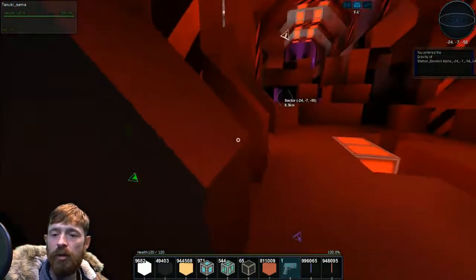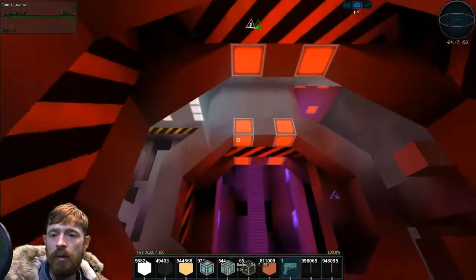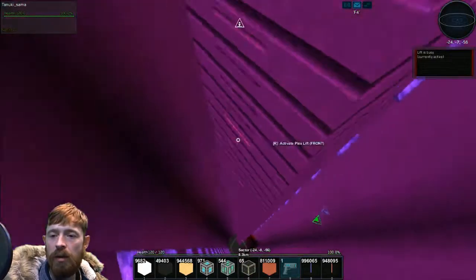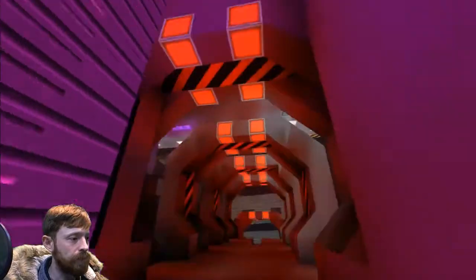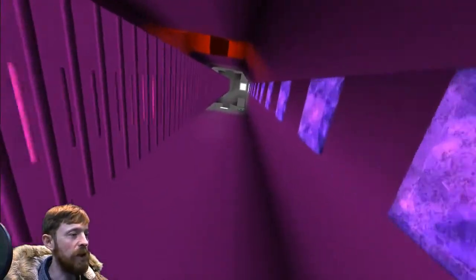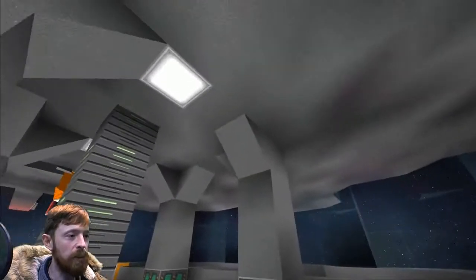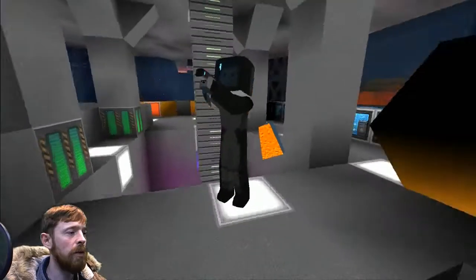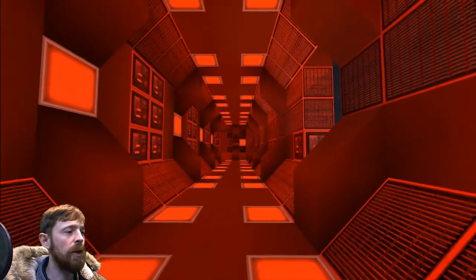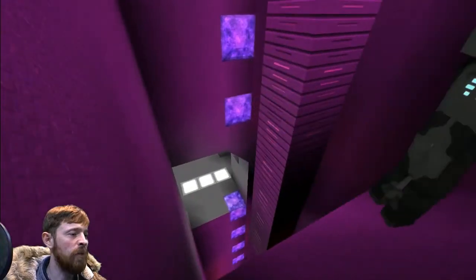We're still investigating the station. I'm not in gravity anymore — gravity module, there we go. Where are you? How'd you get up there? I'm just using the lift. I'll see you at the top — it's going up. Oh wow, there's a really nice hangar, we should totally park our ship in there! I know, but you're in god mode now.